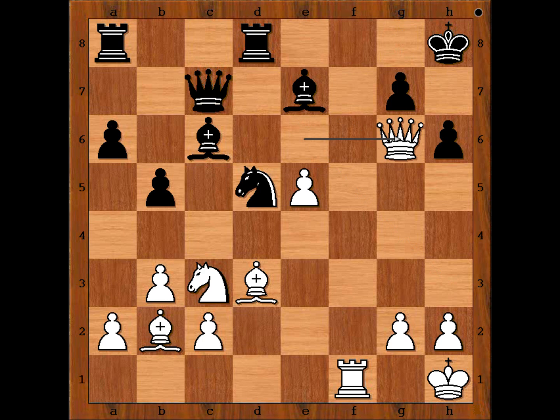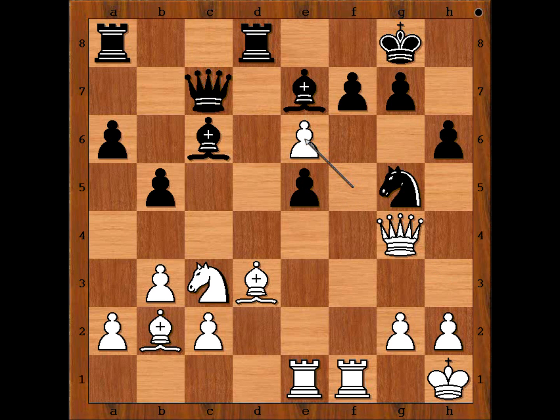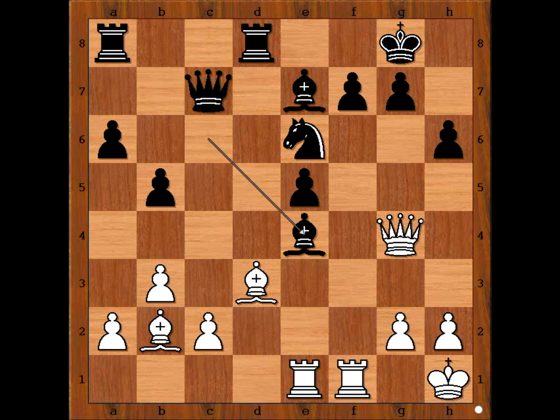So in the game we have knight to h7, f5, knight to g5 attacking the queen, queen to g4, d takes on e5, f takes on e6, knight takes pawn on e6, knight to e4, bishop takes knight, bishop takes bishop.